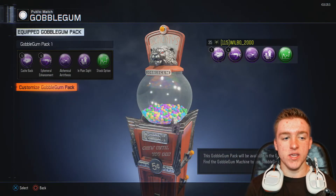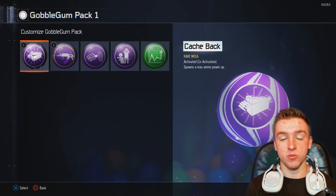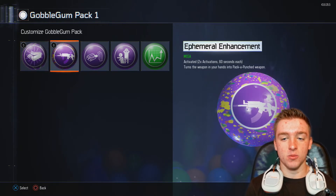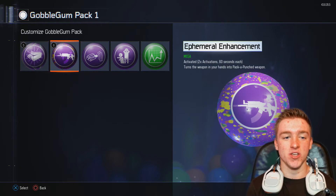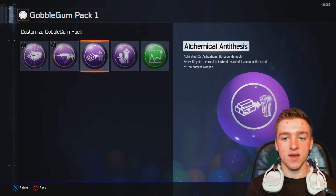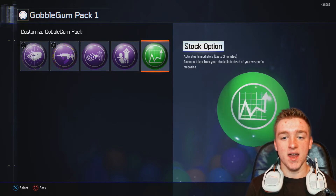With Gobblegums, I use the Cashback, which spawns a free Max Ammo — it's pretty self-explanatory. I then have this Gobblegum I can't even pronounce, but it has two activations and activates for 60 seconds, which means you can pack-a-punch your weapon for 60 seconds. It's really only good for the lower rounds, like round three. I then have the level 35 Gumball, Inplay Insight, and Stock Option are the new ones I've been using.